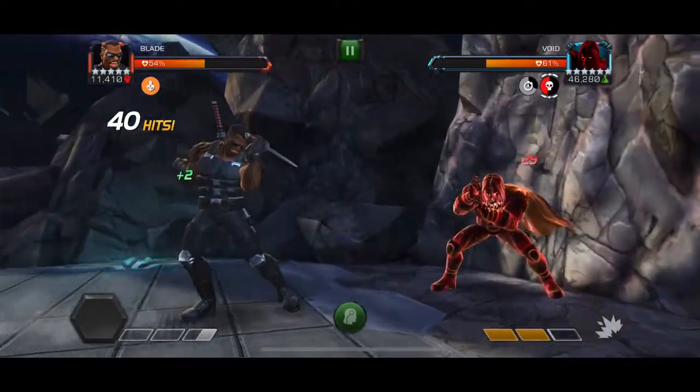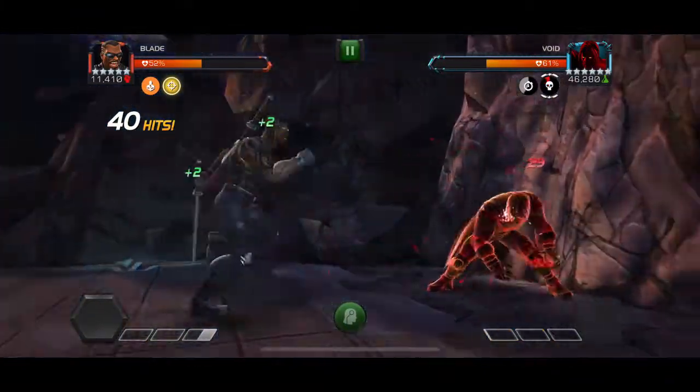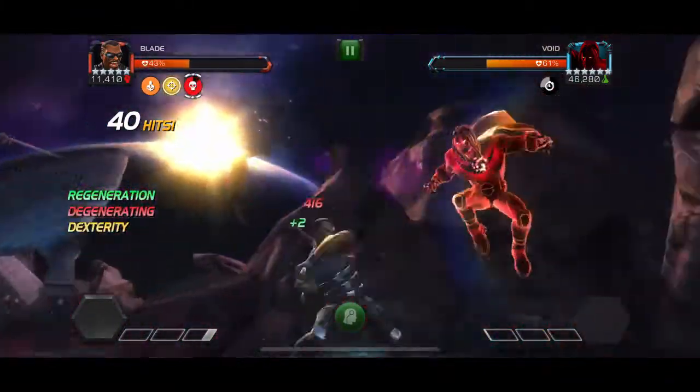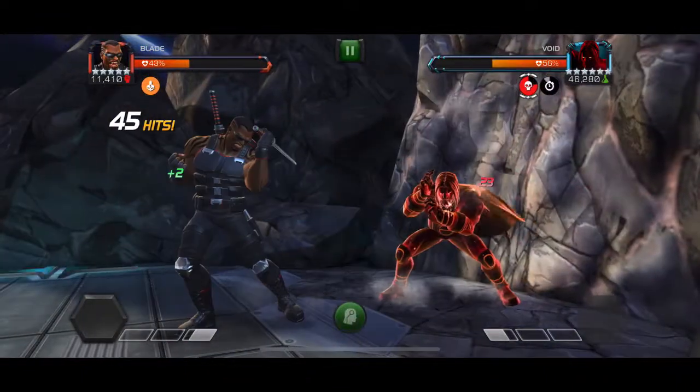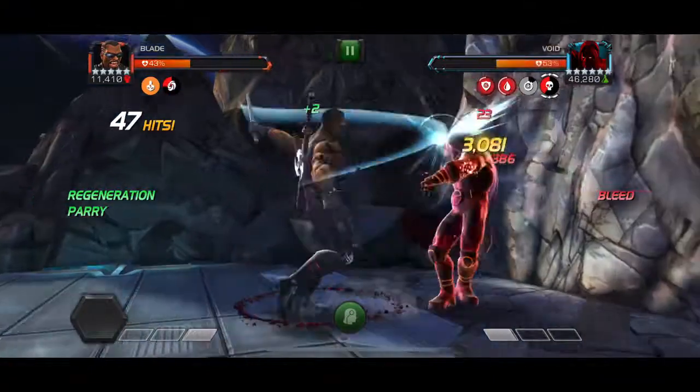Or like there, where you throw the SP2 so it pushes you away and takes up time from Void. And the other thing is, obviously, you've got Void's passive. So between the passive, the falter, and the Bane, you can take a lot of damage with this guy.